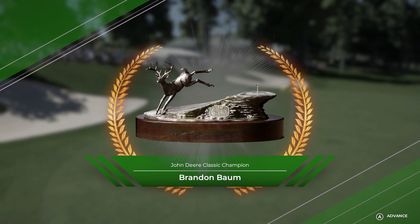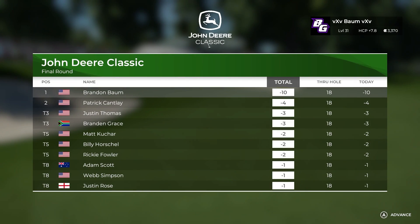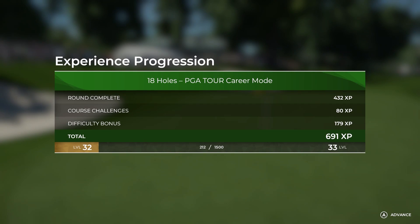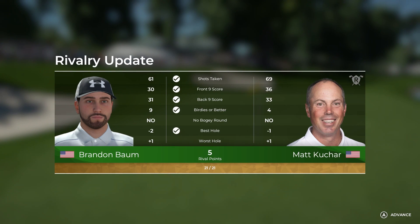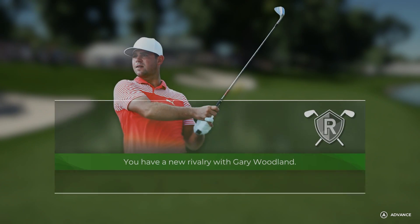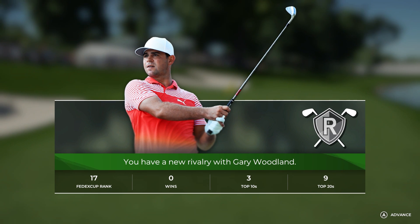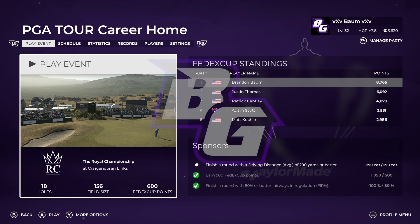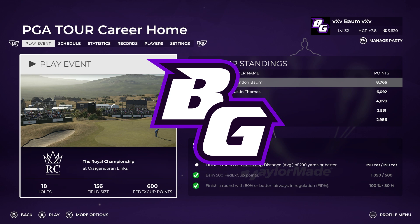Looks like we won that tractor — taking that home along with the big check. I love that trophy too. Checking our results: we beat out Matt, got five rival points that game. We didn't get the bogey-free round challenge. Next rival is going to be Gary Woodland. Still says 290 for the driving distance challenge. Next video we'll be playing in the Royal Championship at Craig and Doran Links. Leave a like for that eagle chip at the end and don't forget to subscribe!